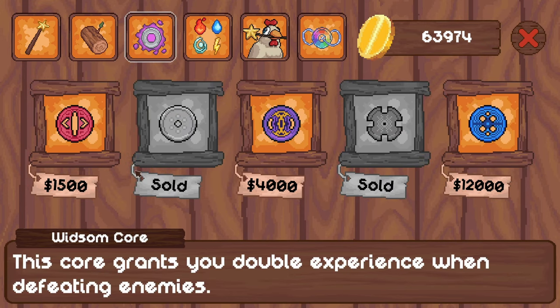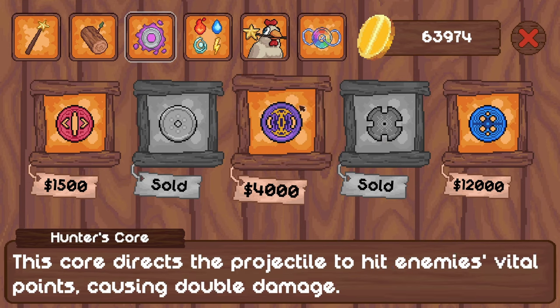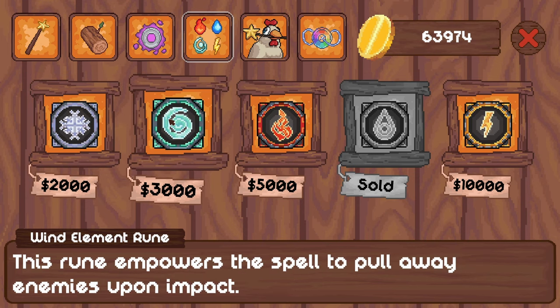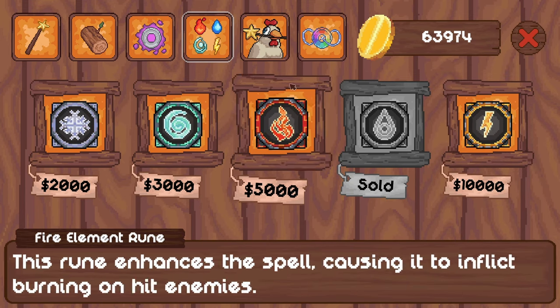You can buy some cores which can go in them. In this case I've got the wisdom core and the chaos core. Wisdom doubles my experience when I defeat enemies, and the chaos core allows my projectile to blow up basically. You can then also get enhancements and runes that you can add on — there's one which does slowness, one that pulls enemies away, burning, life regen, and the power to cast lightning upon the hit enemy, spreading to nearby enemies. Quite nice.